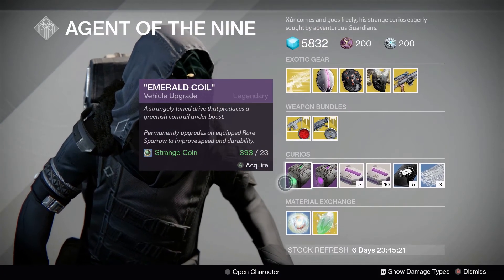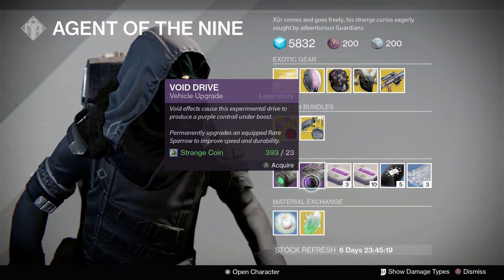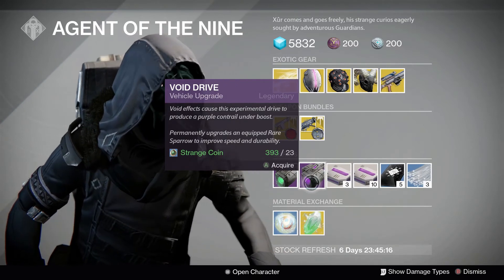In the Sparrow department this week there's Emerald Coil and Void Drive to improve the speed and durability, for 23 Strange Coins.